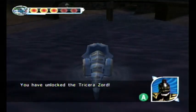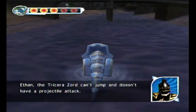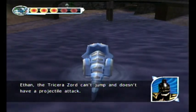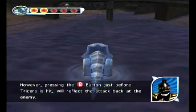You have unlocked the Tricerazord. Ethan, the Tricerazord can't jump and doesn't have a projectile attack. However, pressing the B-Bone just before Tricerazord is hit will reflect the attack.